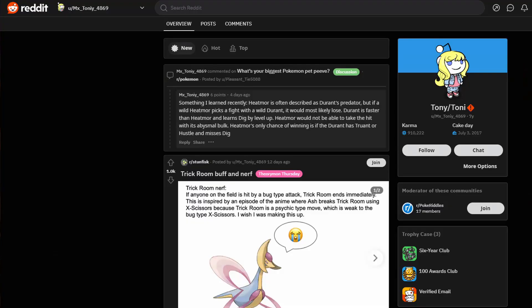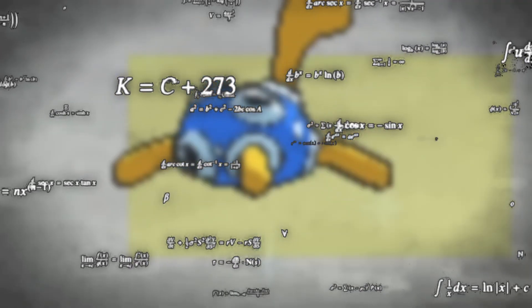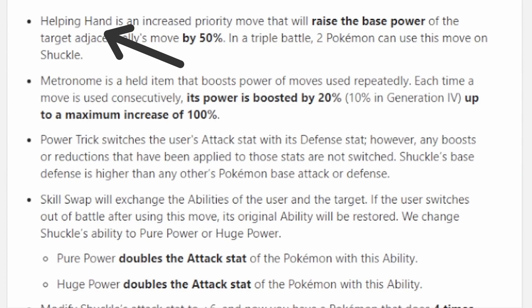Back to the question at hand. What is the most damage a Pokémon can deal in one move? Well, Reddit user MX_Tony actually found the answer years ago. A level 100 Shuckle can potentially deal the most damage in one attack by receiving the effects of Helping Hand from two allies in a triple battle.